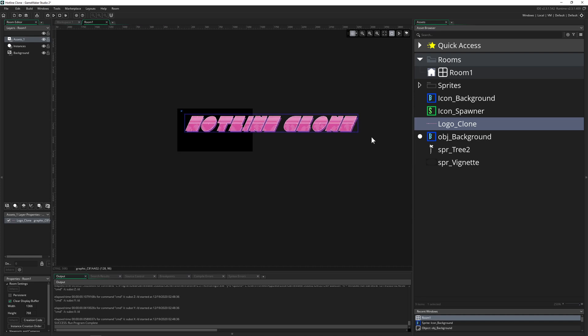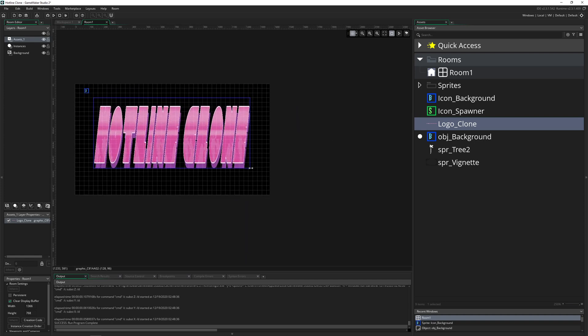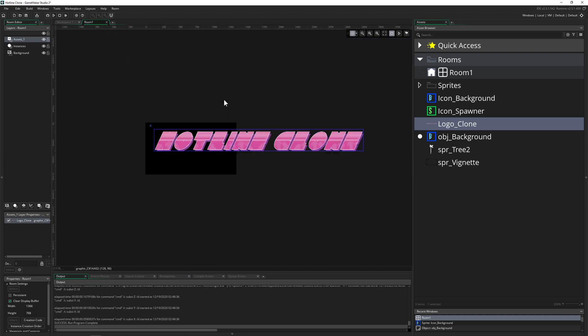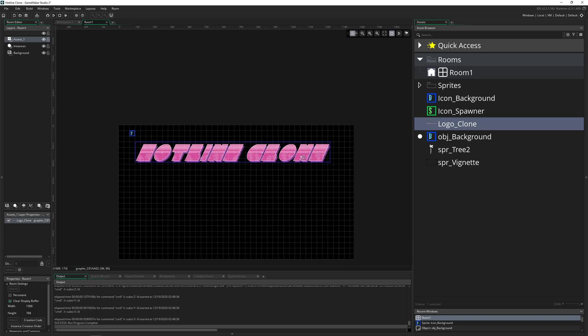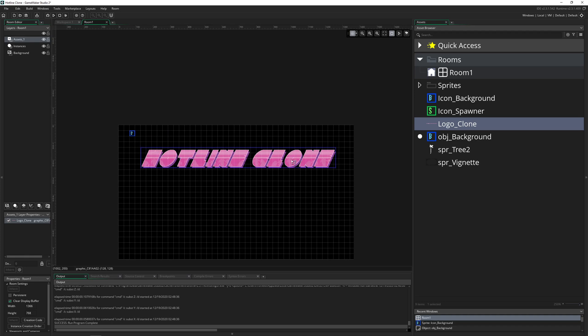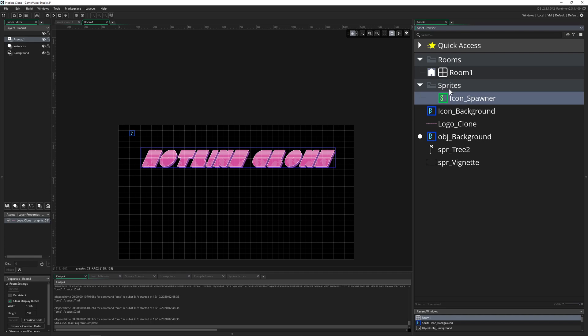To import sprites you can drag and drop, which is pretty handy. I'm importing the vignette, the tree, some icons for the spawner, and the logo. For the logo, I'll create an asset layer - not the most elegant way but let's do it anyway. I'll resize it using the Control key to scale proportionally so it doesn't get skewed. Now I need to work on the spawner object, which will sit in the middle of the room and spawn trees left and right continuously.